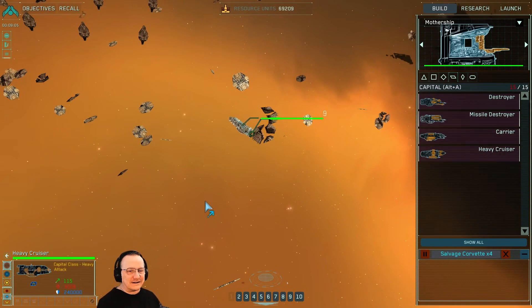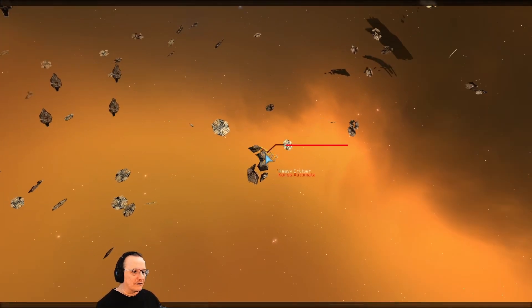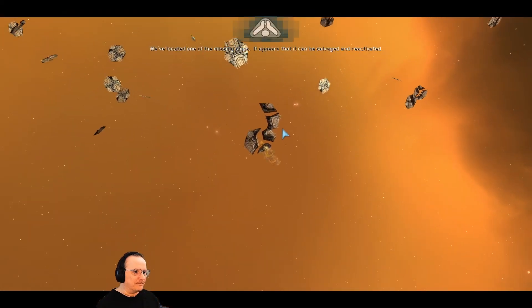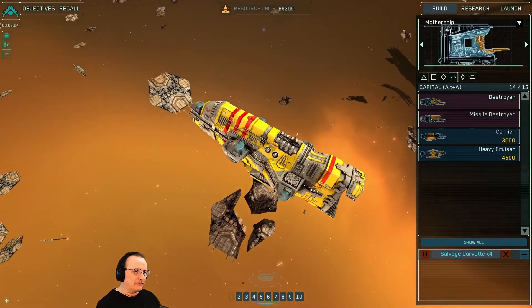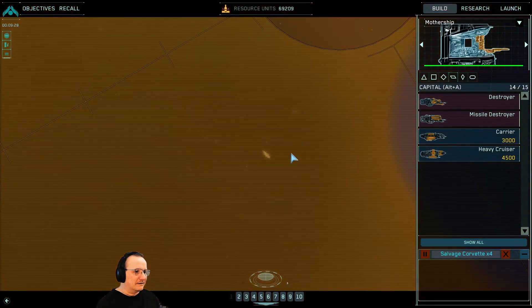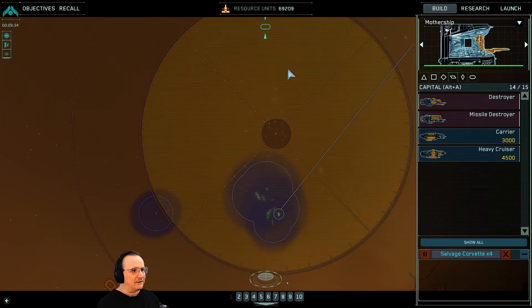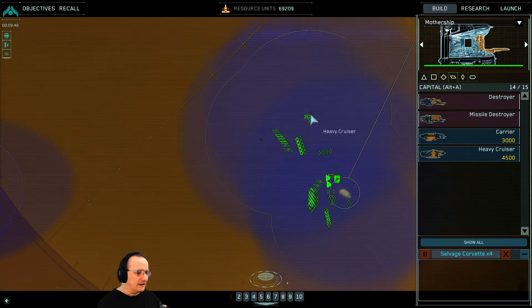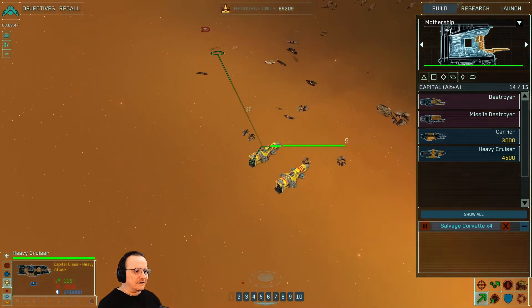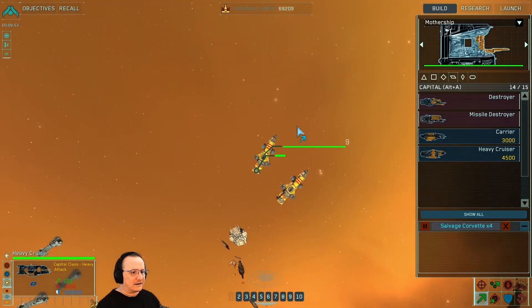What the Junkyard Dog essentially is, is an incredibly strong salvage corvette — it is literally a salvage corvette. The stolen ship just changed paint job; it's now been recolored as Taidan. So we have to take note of where it is. Now, the Junkyard Dog is not interested in your ships unless they attack his stuff.